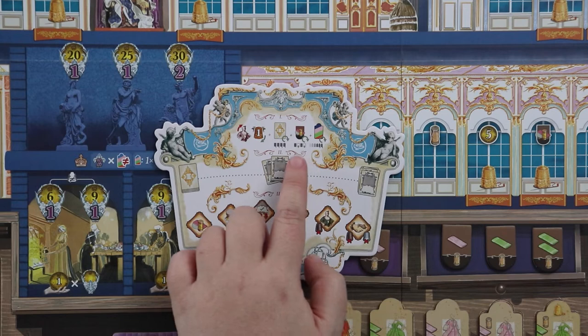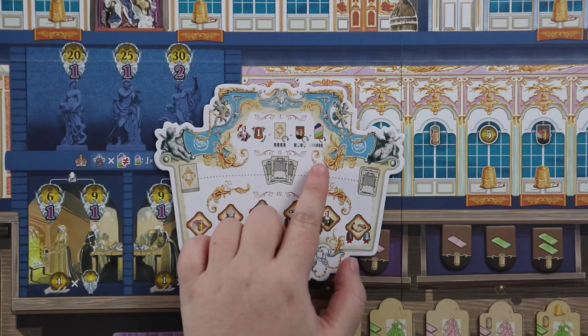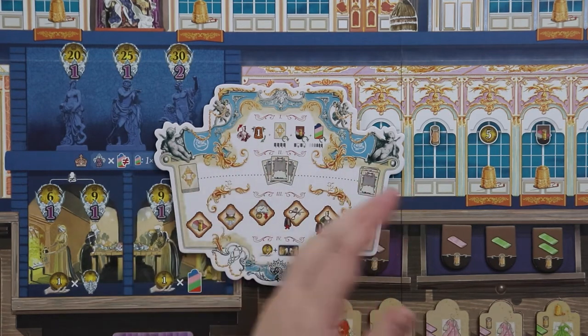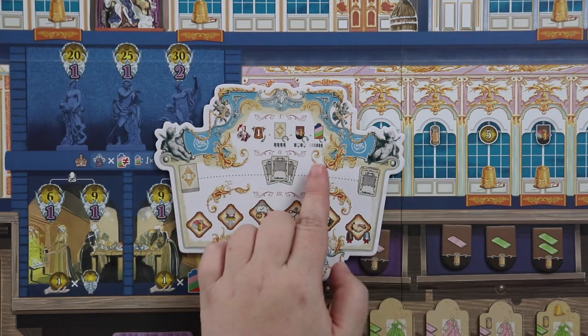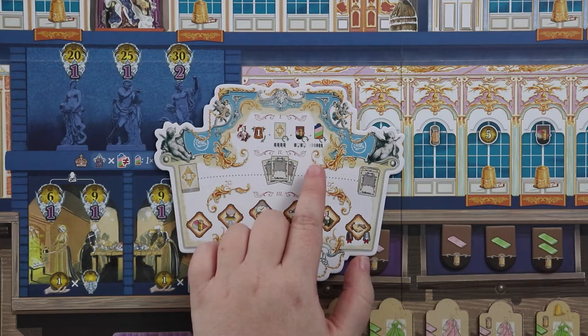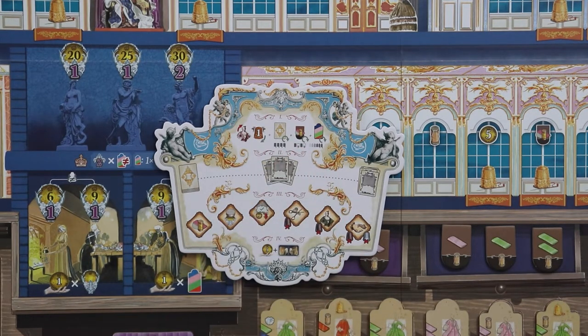Then you do new resource tiles: you leave all resource tiles in place from the previous round and fill in empty spaces from the draw bag — lovely little velvety bags used to hold tiles not yet on the board. Then you redo the dress market: the two rightmost dresses or frock coats drop off and are removed from play.